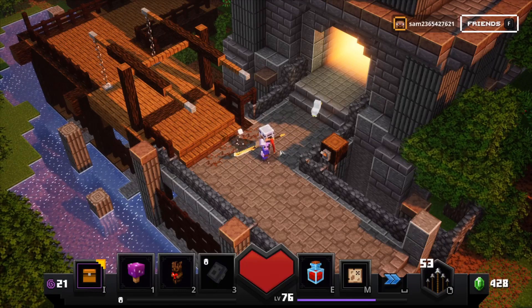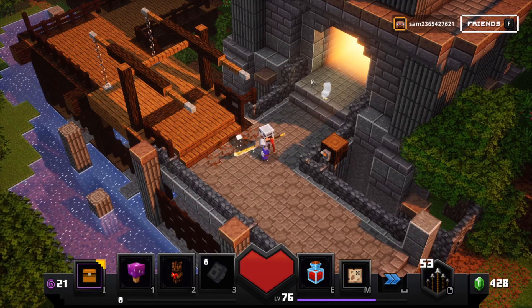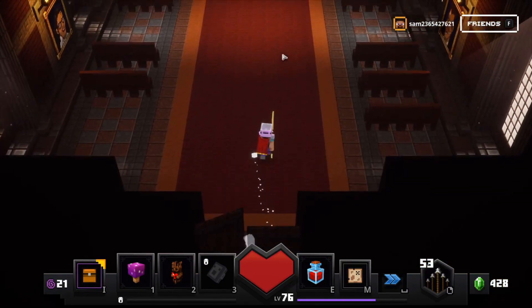Hey gamers, so there's this really pog glitch you can do in Minecraft Dungeons. It lets you get into the obsidian chests by using the clone character feature and the secret room back here.